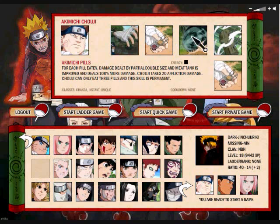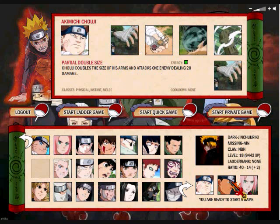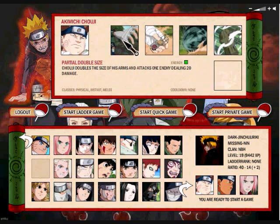That'll be doing double the damage that meat tank normally does. Meat tank would be doing 30, doubling to 60. You're doing 60 per turn already — that would kill them in two hits. You'll be using the sealed bomb square formation along with Choji's arm, or partial double size, to be killing an opponent in one hit. 60 doubled is 120. If you get the third pill, cool. If not, not a big deal. Two pills usually can win it for you.